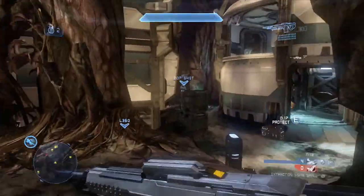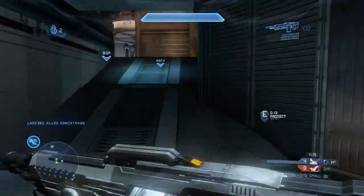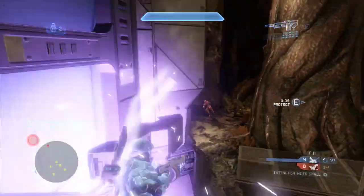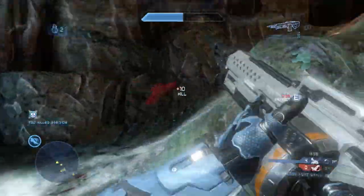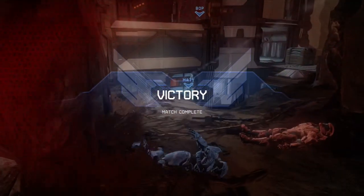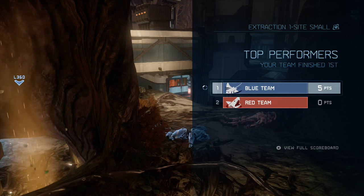Lastly on my list is detailed map design. In Titanfall you may notice that the maps are absolutely fantastic — they're well-redesigned and the designers have obviously gone into a lot of work getting those right. They just look very aesthetically pleasing. Whereas in Halo 4 they look a little bit rushed — for example, this map looks nice, but you know.